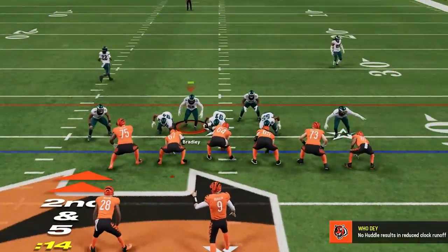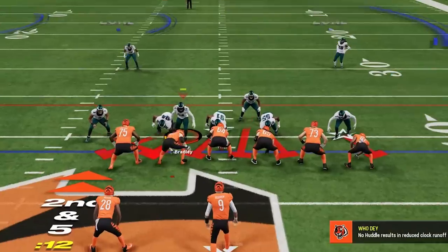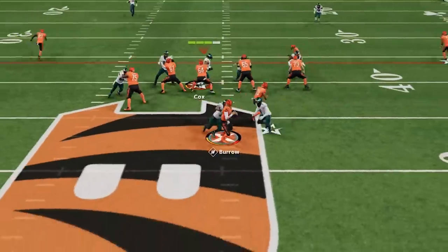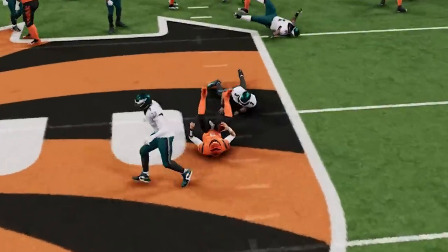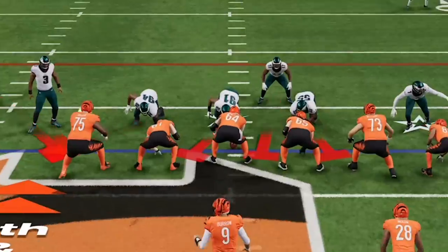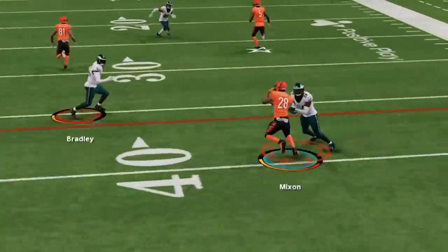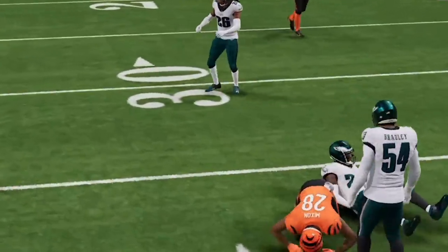I switch to Cover 6 on the next play so at least I have one cover-force safety to help out with run defense, but I still blitz all linebackers. On 4th down he seems to have the most success against Man Zero, so I switch to Cover 6, and the hard flat comes up huge as we get the stop.